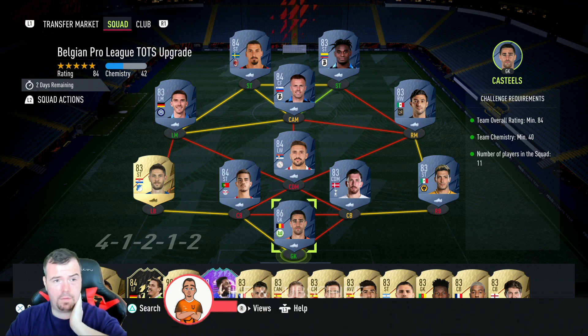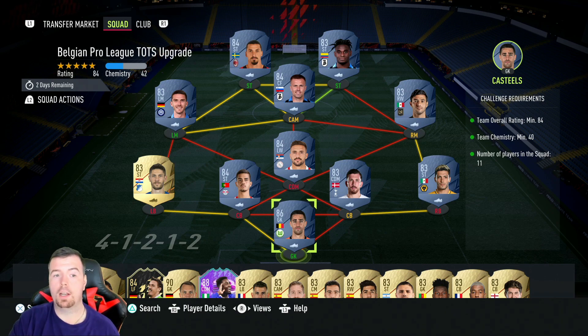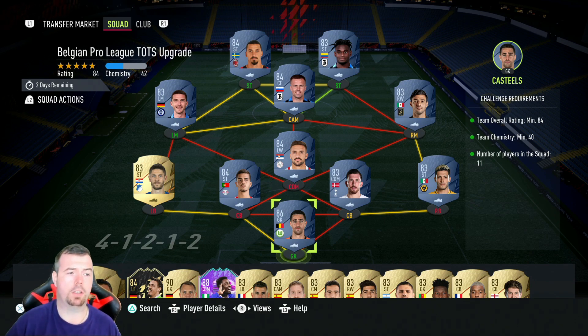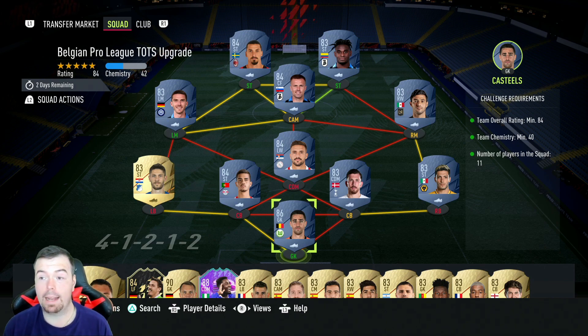Just to let you know, these are of course buy-now prices at the time of doing this SBC, which has been out for a couple of hours. Bids and sniping will always be cheaper — prices can fluctuate. So I'm just bringing up the prices of these TOTS cards to talk about them. The requirement is 84-rated, smack bang on 84 — you can't go lower.